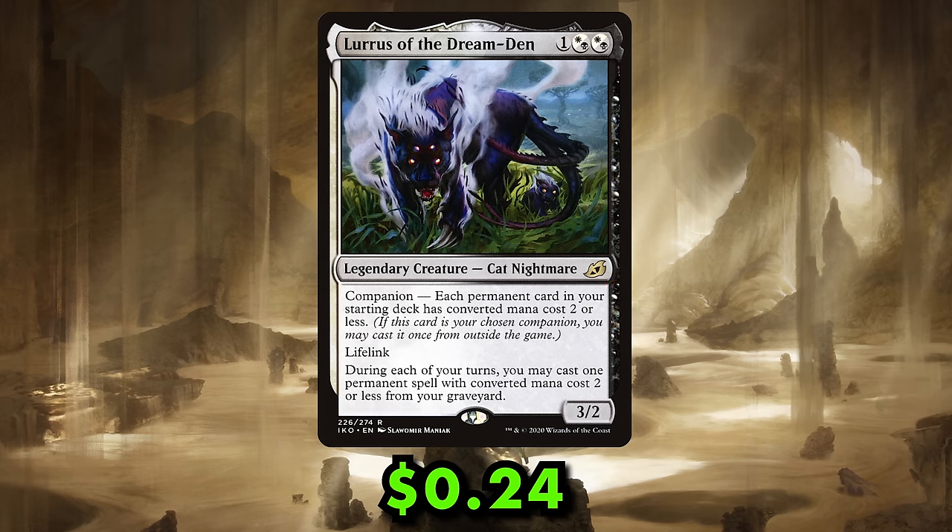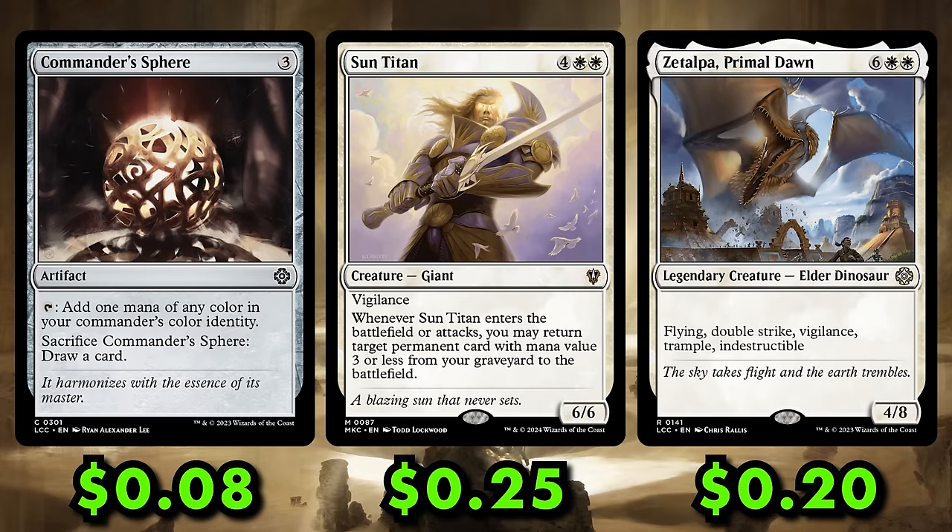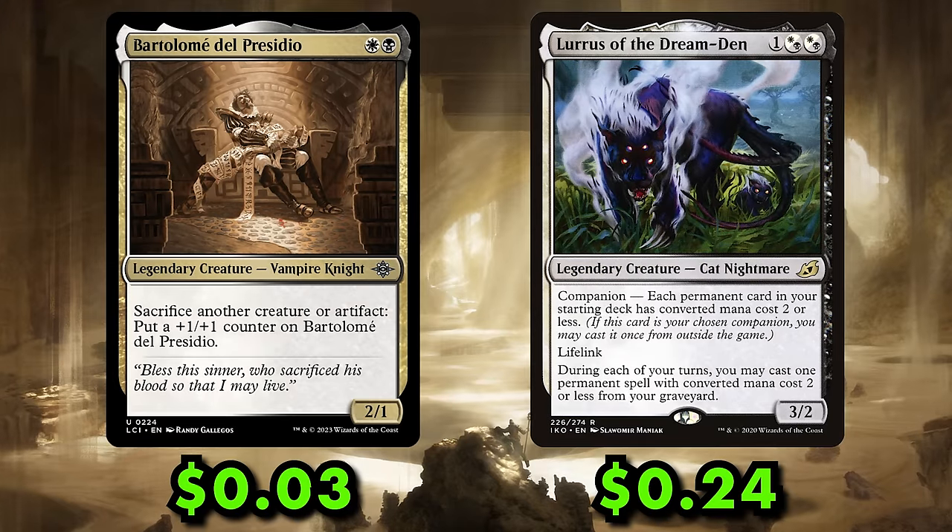In EDH, your commander must meet your companion's deck-building restriction as well — which Bartlemy does. This is TCC's first build-your-own pre-con to feature a companion. Lurrus is great for this series because, thanks to being banned in just about every other constructed format, the card only costs about 80 cents — incredibly affordable, but also incredibly powerful. That's why she got banned almost everywhere, except Vintage, where she probably should be.